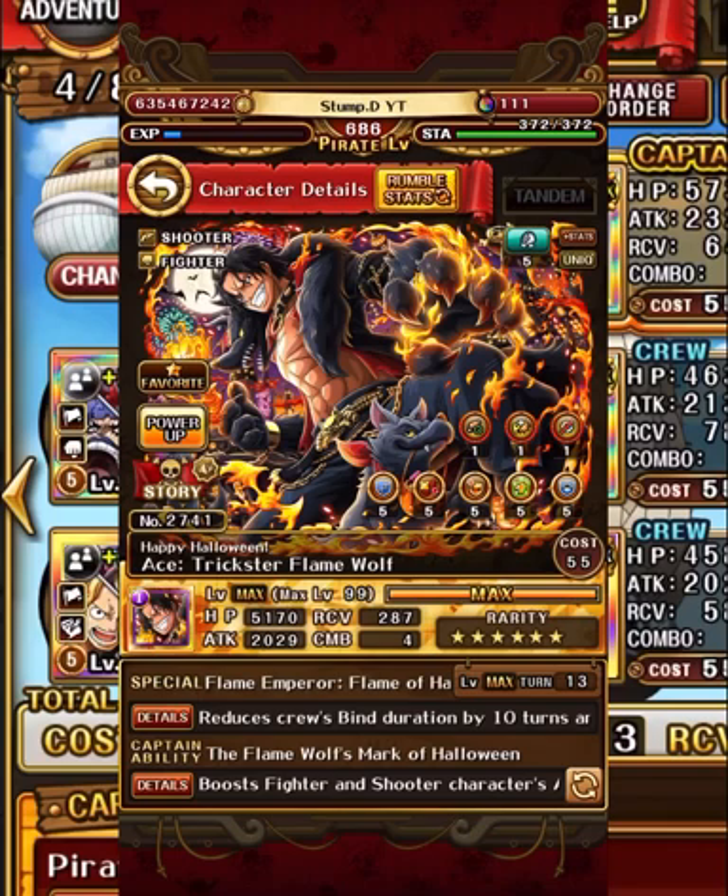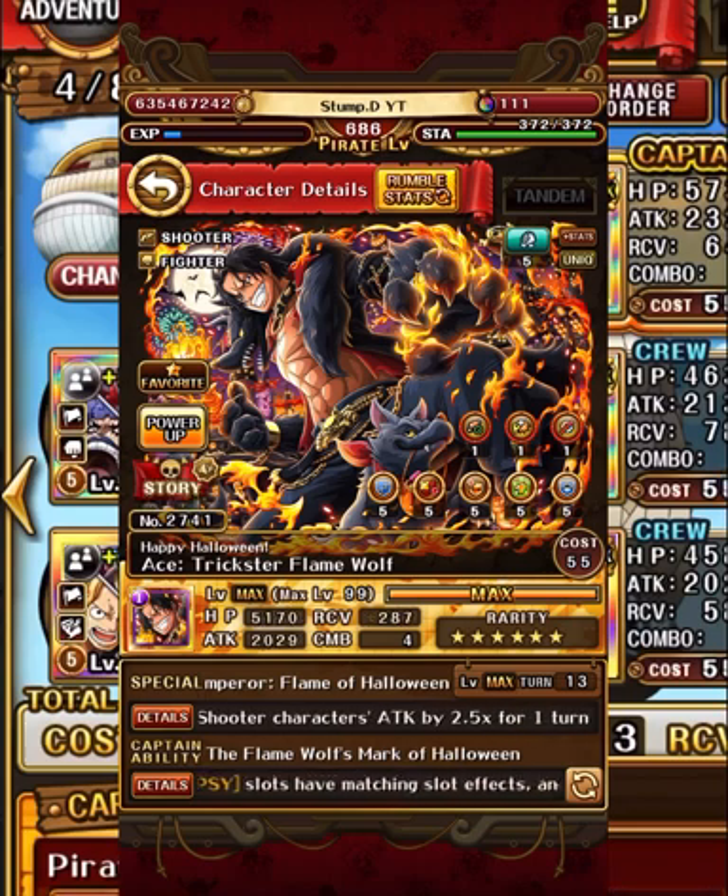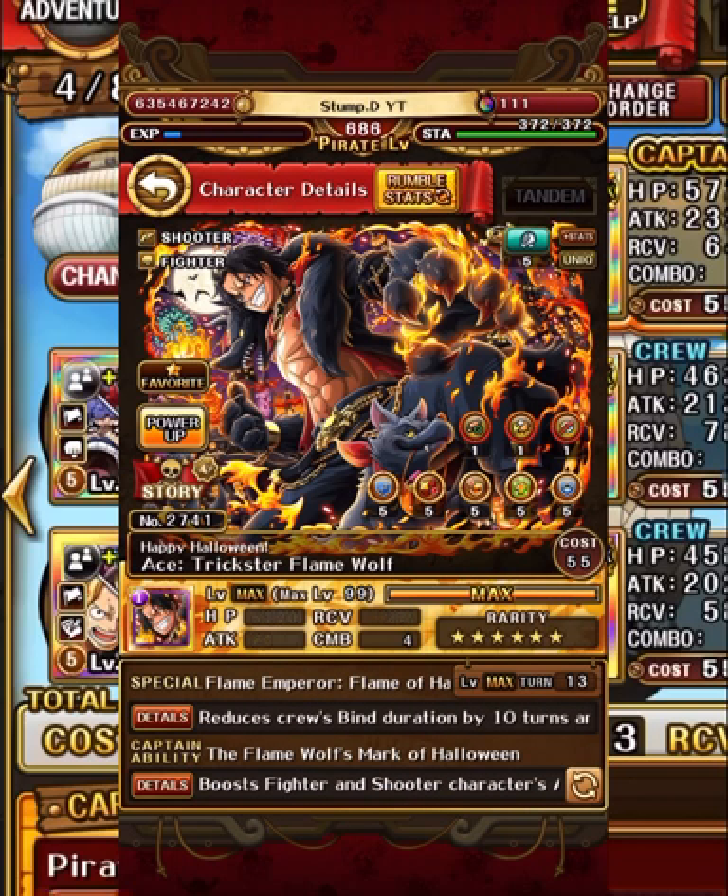We also have Halloween Ace as support on Sabo/Koala. Halloween Ace is not strictly required but definitely helps. If you don't have Halloween Ace and are trying to use this team, you need to make sure that on the Big Mom stage Luffy/Zoro doesn't get bound, so you can utilize their switch ability to remove the bind on that particular stage - otherwise you'll be resetting over and over. But if you have Halloween Ace, slap it on Sabo/Koala because he has one of the best supports in the entire game.